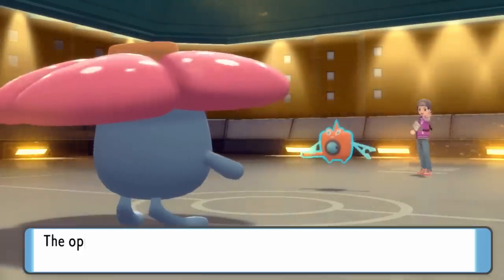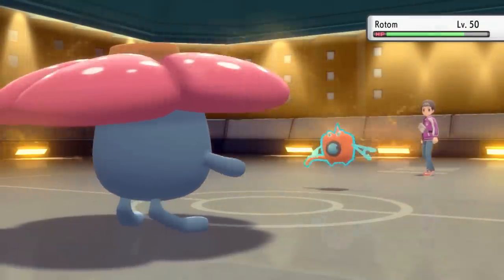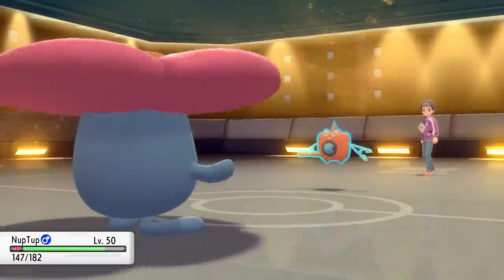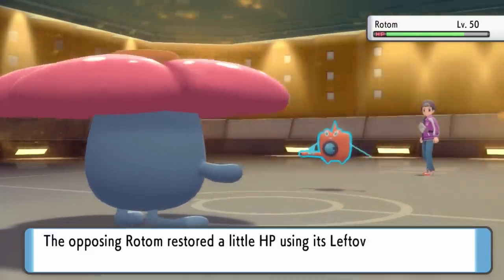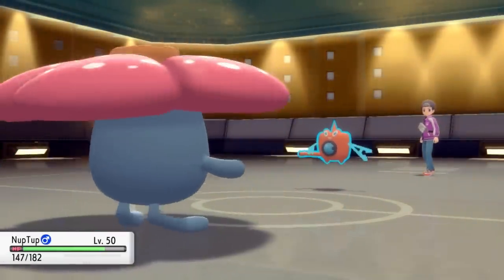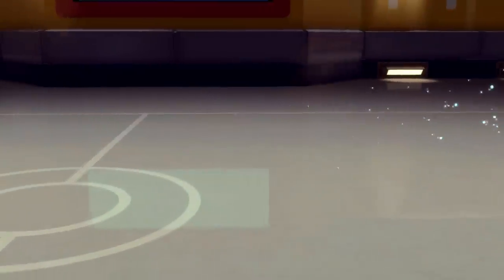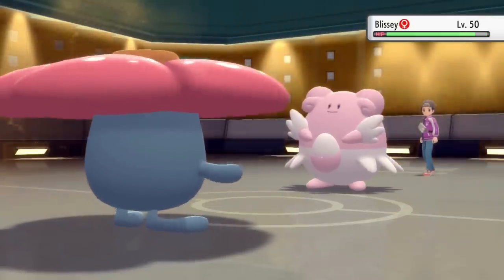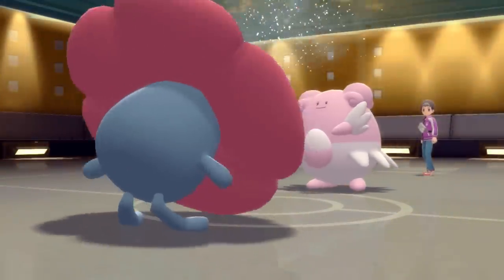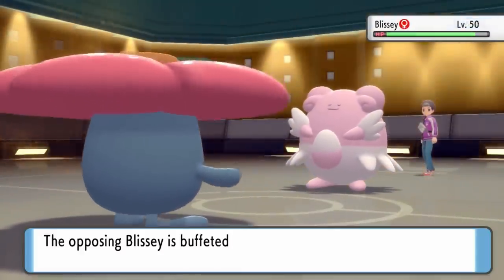I go into Vileplume, able to resist both of Rotom's STABs. With Gliscor down, I can put something else to sleep now — fantastic news since he doesn't have a grass type or anything that can switch into sleep powder. He switches out Rotom knowing it's important, and goes into Blissey. Of course I'm going to land the sleep powder because the flower don't miss, boys. Blissey taking a power nap is great for me since I have solid physical attackers.